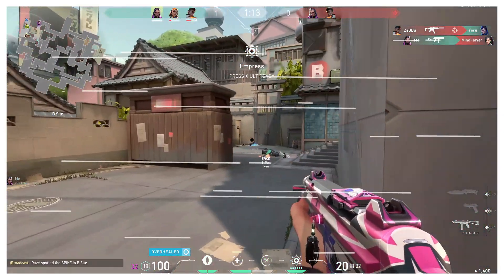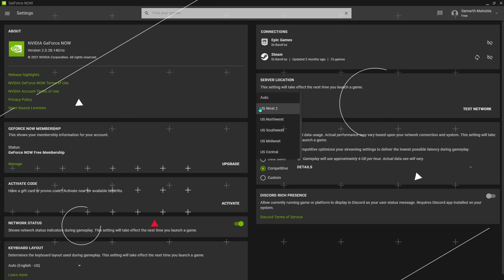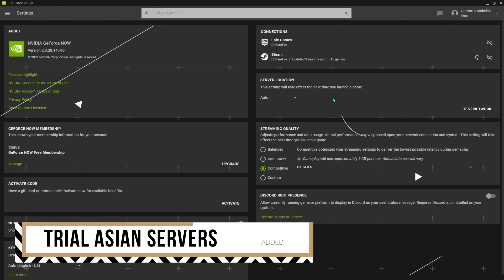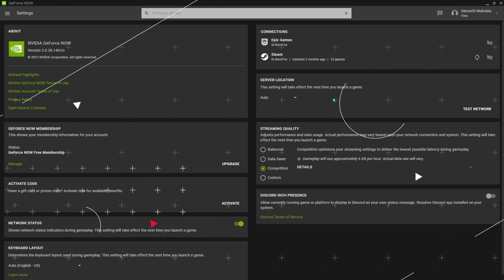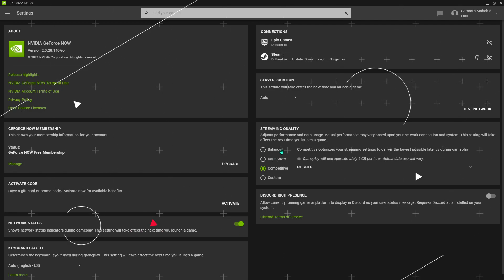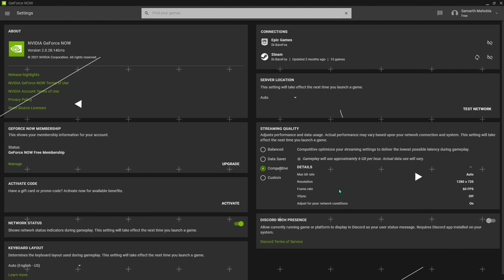I'll be adding a few things about GeForce Now settings. If you go into your settings and see the server location option, putting that on auto is way better than manually selecting servers, because they have added some trial servers such as Singapore and South Korea for the Asian region — you can't choose these from the drop-down, but if you live in the Asian section, try putting it on auto and tell me in the comments if it worked. Also, for streaming quality, rather than choosing custom, data saver, or balanced, try using competitive — competitive is the long-distance king and even if you're playing far from the server, this setting can help.